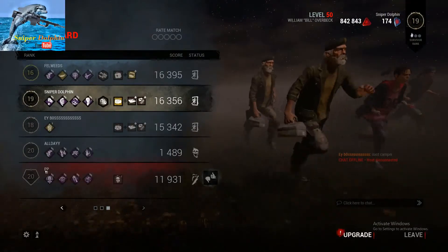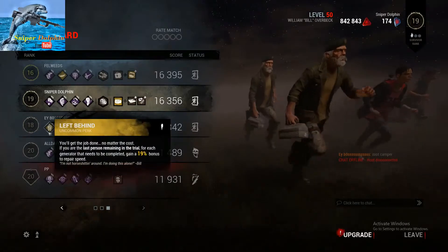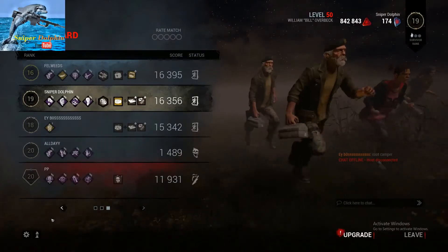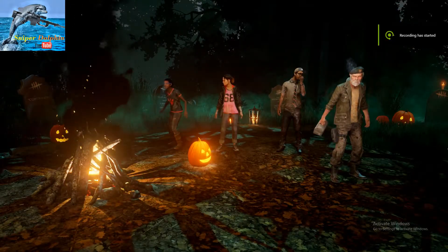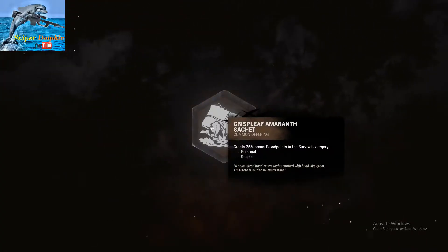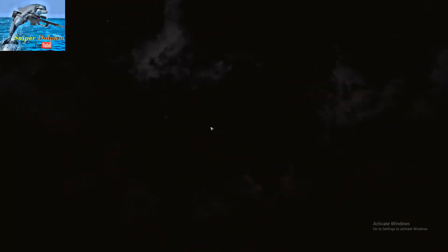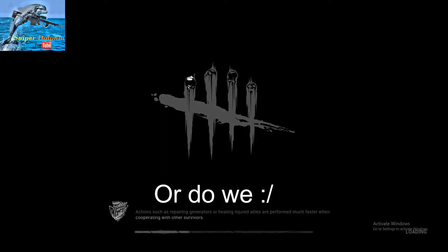He still got more points, he didn't lose a pip - whatever. Let's try to get some more rounds into this and see more of this Halloween. Another round of Halloween edition with Bill - the last round was amazing thanks to Bill's Borrowed Time perk. Let's try that again, hopefully we will not have the same Michael face-camping killer. Let's see what we can get ourselves into.